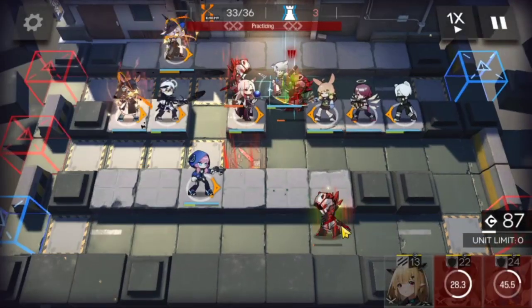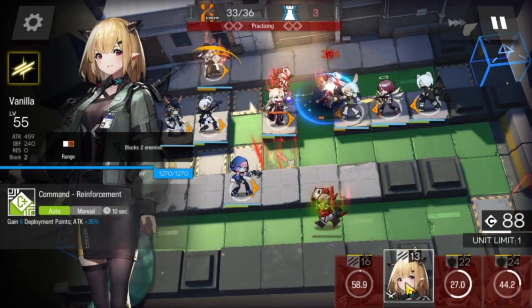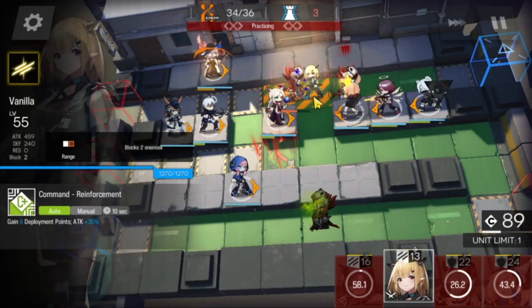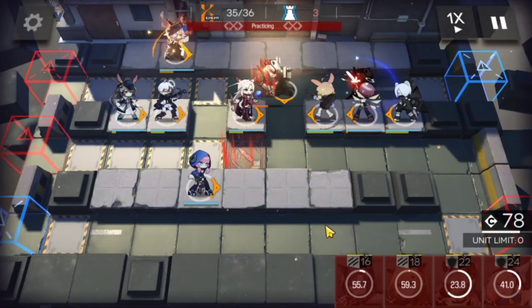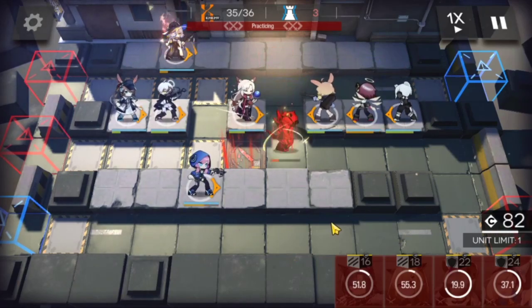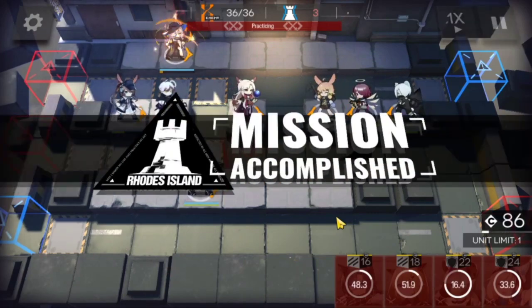Blue Poison is going to take that one off, which means we only have two at the top. So we're going to use both Fang and Vanilla — throw them in there, they'll deal as much damage as they can and shove the enemies around a bit. So that one on the right side should be done, and then we only have this one left. Exia and Blue Poison should make short work of him. And that is the clear!